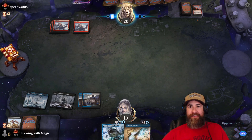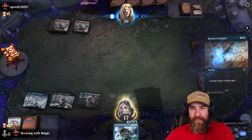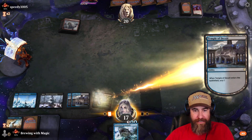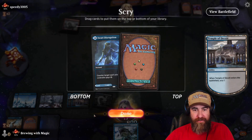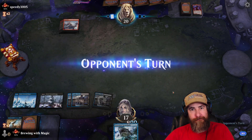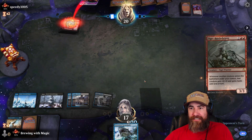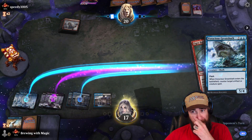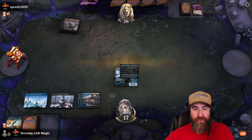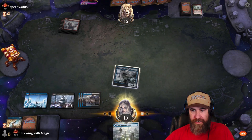Phoenix of Ash — let's Essence Scatter that. We got a land. Let's see what's coming up next. Girardi's Disruption is no good right now — it probably would have been useful next end turn. Be nice if our opponent would — there we go! Let's cast the Great Shark. I need to draw. That's not going to do it — let's get in there. End the turn.